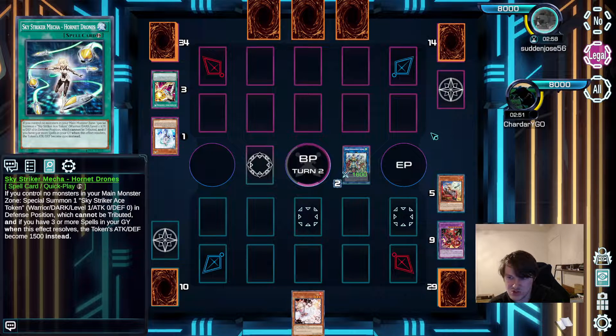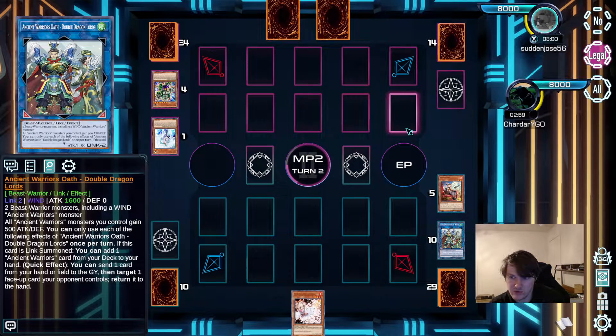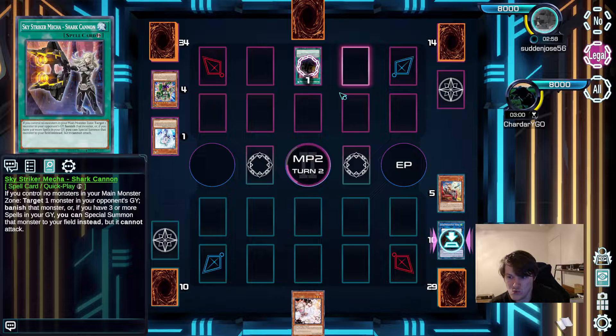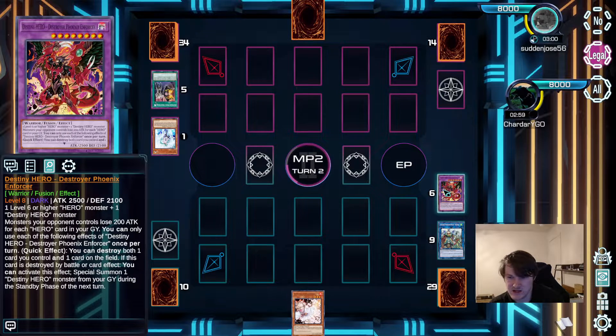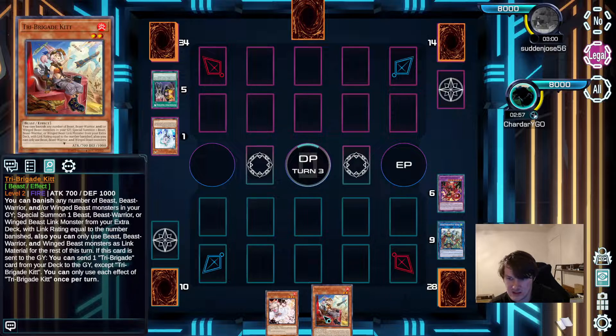Opponent only has two spells at the moment. Main phase two — they have a Pankratops. Pankratops blows up Double Dragon Lords. Sure. This Ash is actually going to be... Opponent has a Shark Cannon — banishes our Phoenix Enforcer. And we draw a kit.